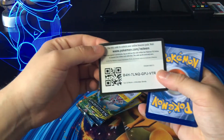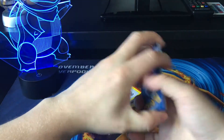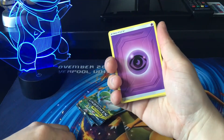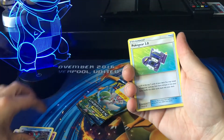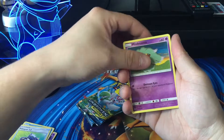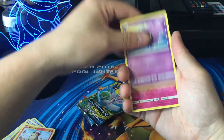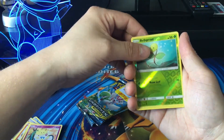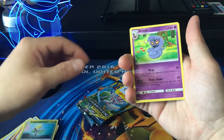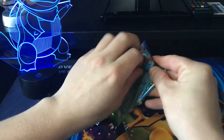There is the code. So we start off with a Psychic Energy, Golbat, Tentacruel, Pokégear 3.0, Misdreavus, Glameow, Growlithe, Gastly, Togepi, a Reverse Bellsprout, and the rare is a Non-Holo Arbok. Let's hope for something better in the next pack.